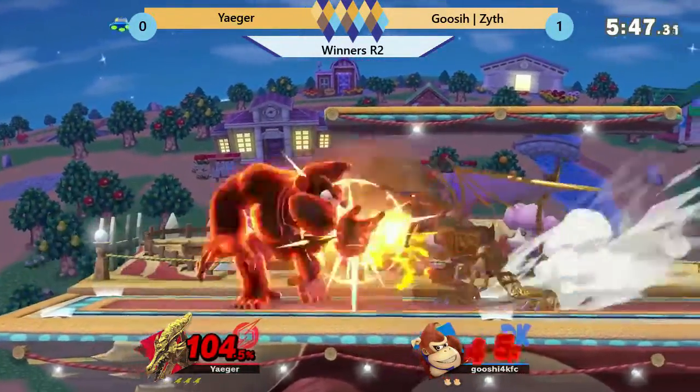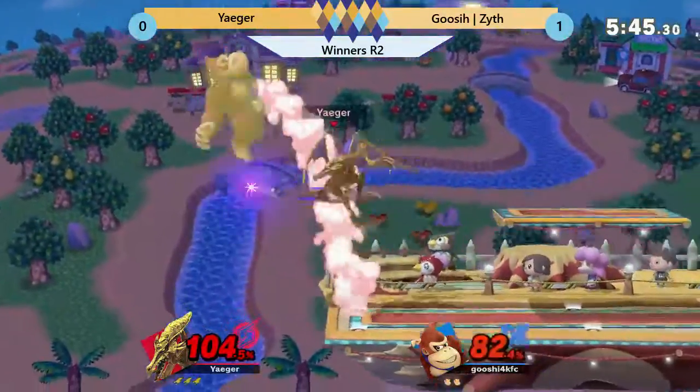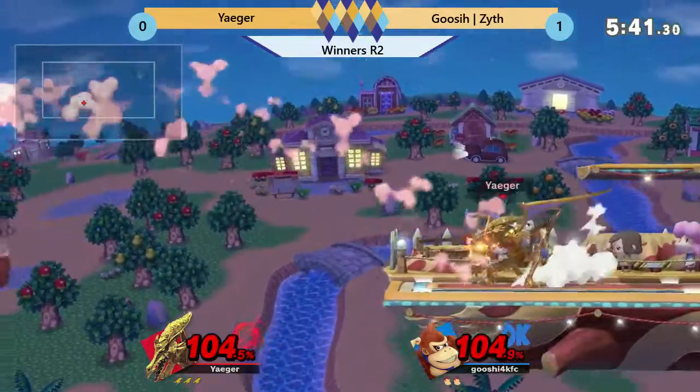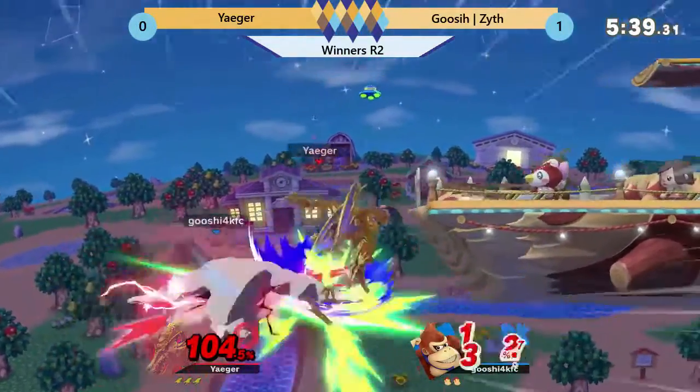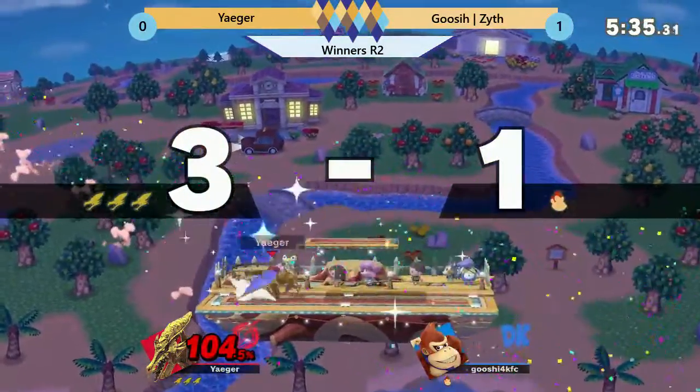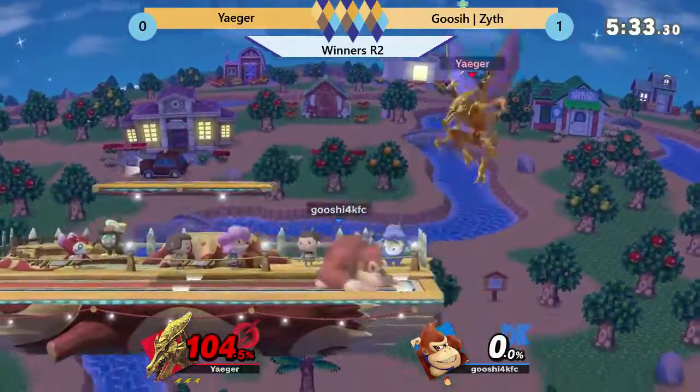Anything Zythe can do here would take him out. But Jaeger popping off with these combos at 100%. Plasma getting him off stage, nair, gets him with the back air. Now he's looking at a two-stock lead.